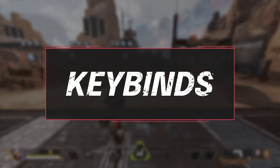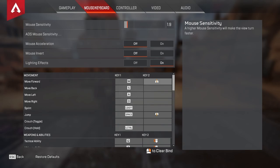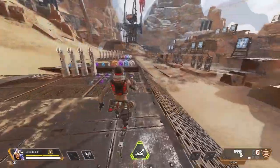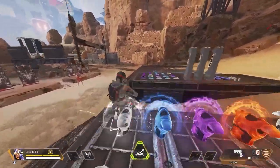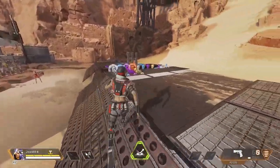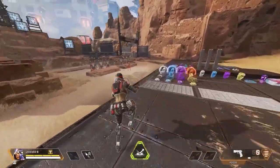Let's start with some simple keybinds you should add to make things a lot easier. This is for mouse and keyboard — you need to make a secondary bind for walk and jump, those being scroll wheel up and scroll wheel down. I personally have jump set to scroll wheel down and W set to scroll wheel up, but try both and see what feels right for you. We'll talk more about why these are important when we go over certain techniques.